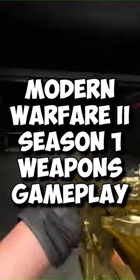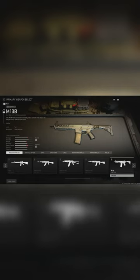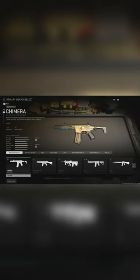As you know, when players could play the campaign early access, there was a simple glitch in the game where you were able to access your Create-a-Class and Gunsmith, and you were able to see all of the weapons in the game. In doing so, people found two weapons — that being the M13B and the Chimera, which is actually the Honey Badger.